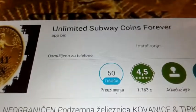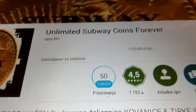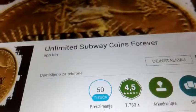So yeah, it worked. Just click the install button and it's going to download it. The good thing about this hack is that you don't need Game Killer, you don't need any rooted phone, you don't need a computer to hack it. All you need is Unlimited Subway Coins Forever and the Subway Surfer game.